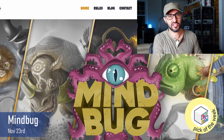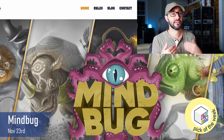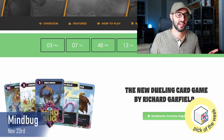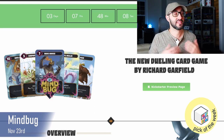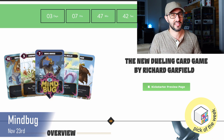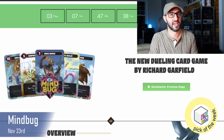This game uses a single shared deck of 48 creature cards that both players draw from, but you only draw from it at the start of the game. Players draw 5 cards into their own personal draw deck, then draw 5 cards into their hand. So you only have 10 creature cards to play the entire game with, plus 2 personal Mindbug cards that I'll get back to shortly.